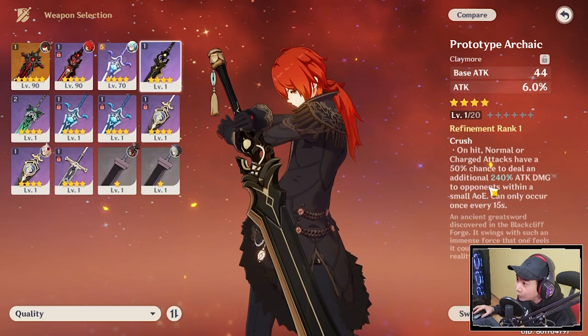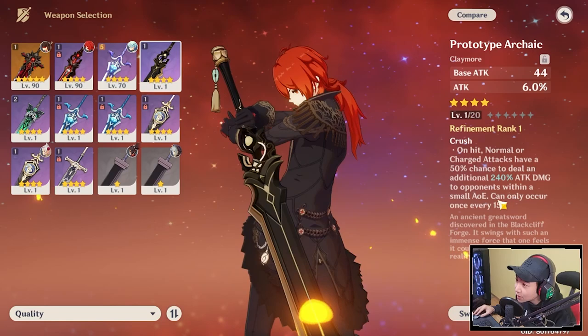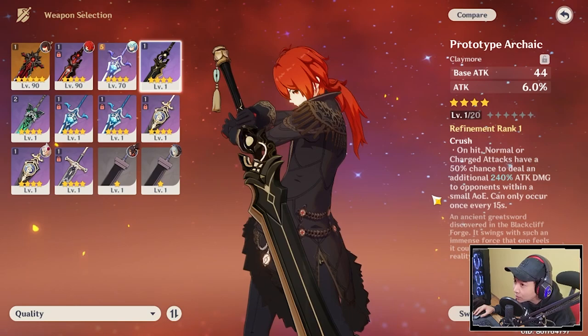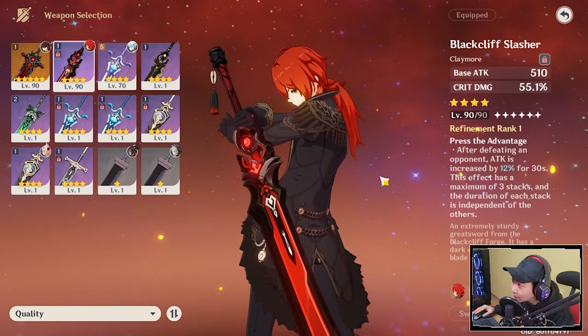With Diluc you're doing normal attack and E combos, so you'll get this burst additional attack damage while doing the combo, making Prototype Archaic really good with Diluc as well. But if you're looking to refine Black Cliff, that's going to be the best four-star option for Diluc. However, because it costs money, I don't recommend it — just stick with Prototype Archaic for free to play.